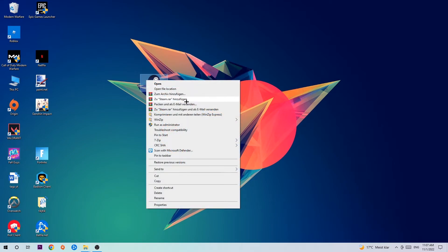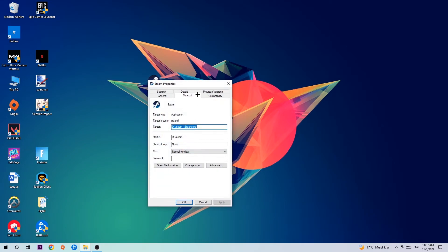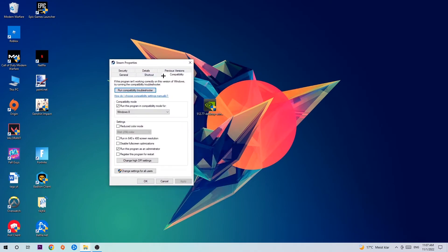If it crashes again, return to your shortcut, right-click it, go to the very bottom where it says Properties, click into Compatibility, and copy these settings: enable Run this program in compatibility mode and select Windows 8, disable Full Screen Optimizations, and enable Run this program as an administrator. Then hit Apply and OK.